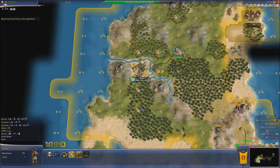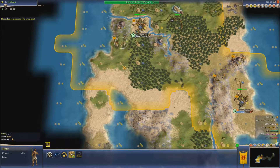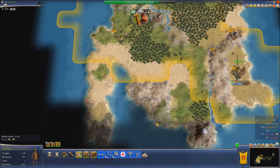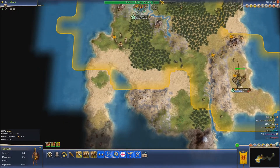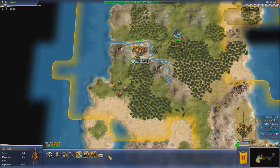So this here is my settler, and I want them to come down the way. I'm going to set them up here or down here — I don't really know. This is my warrior. He's going to have a very specific job, which is to kill this archer.